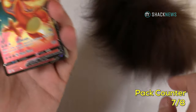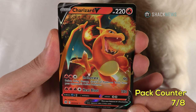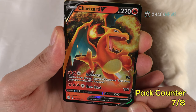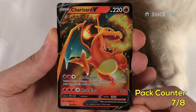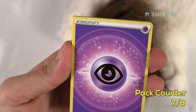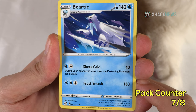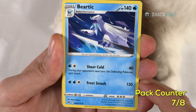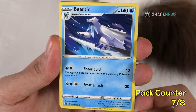Charizard V — 220 HP fire type! Even the cat Sadie is excited, flopping on her back. Charizard V: Incinerate for two fire and one colorless for 90 damage — before doing damage, discard all Pokemon Tools from your opponent's active Pokemon. Gets rid of items — that's really good. Heat Blast for 180 for three fire and one colorless — you don't need to discard a fire energy. That is really good. What a great pull! Beartic — 140 HP water type. Sheer Cold for 40: one water, one colorless — during your opponent's next turn, the defending Pokemon can't attack. That's brutal. Frost Smash for 130 for two water and a colorless.